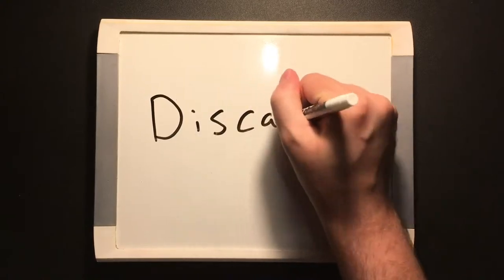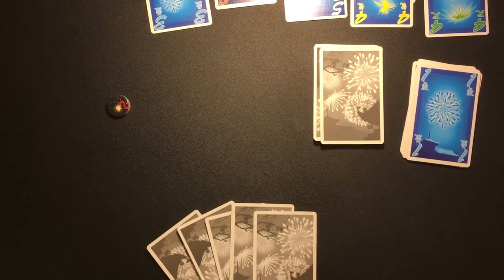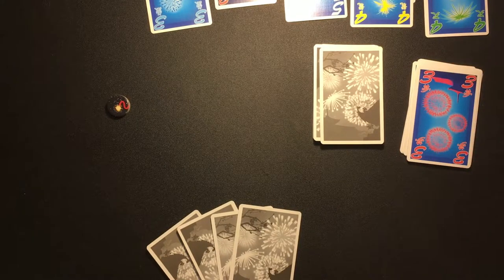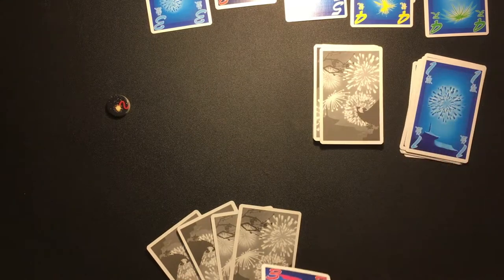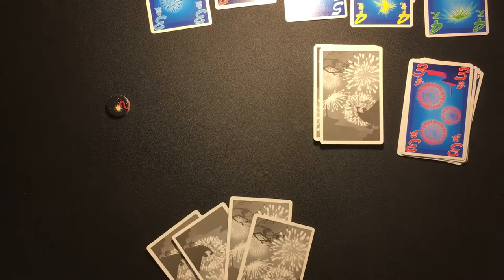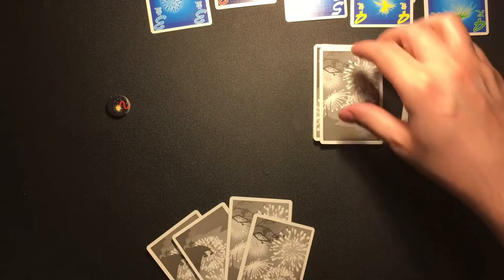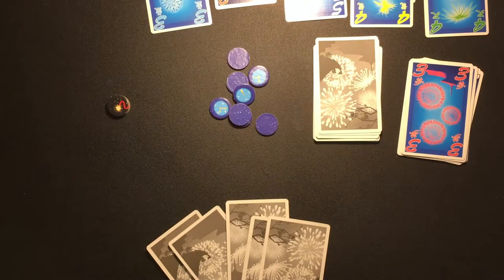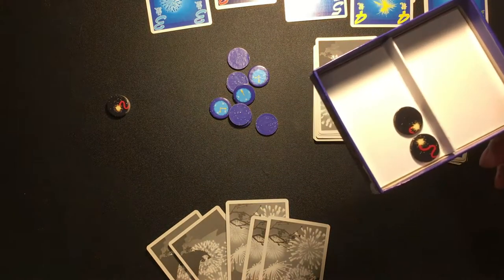Here's how discarding works. State out loud that you are discarding a card. Then place one card from your hand face up into the discard pile. Once you see what it is, you can't take it back, so be careful. Take one card from the deck and add it to your hand without looking. Take one blue clock token from the box and place it back on the table. If there are no tokens in the box, you may not take this action.